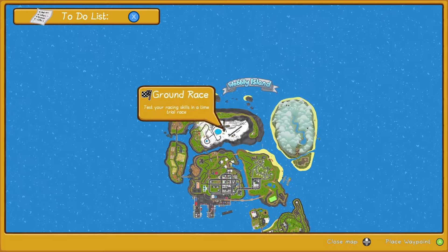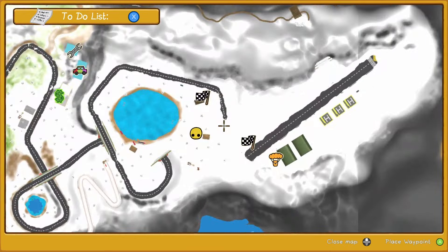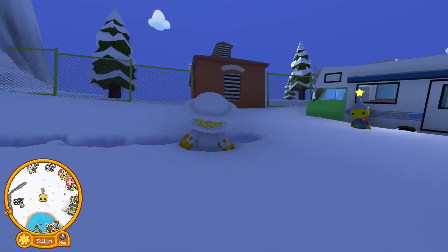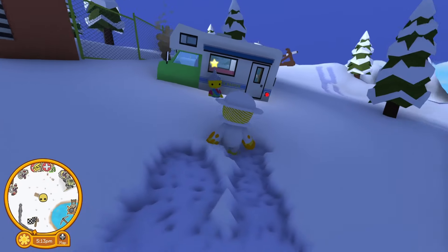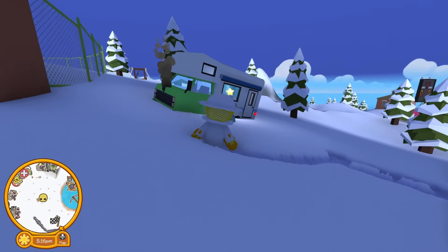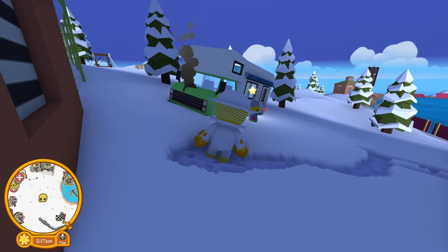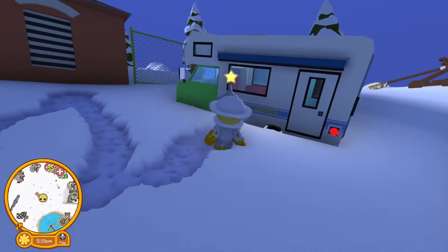Near the very top of the map of Wobbly Island, I am next to this camper van person who looks like he's half buried in snow. His camper van is broken down, so I'm going to have a talk with him and see what he wants.